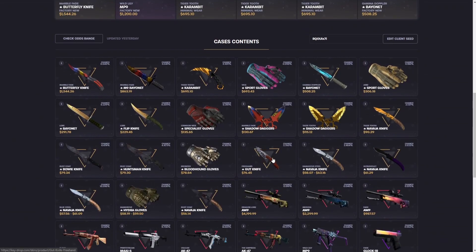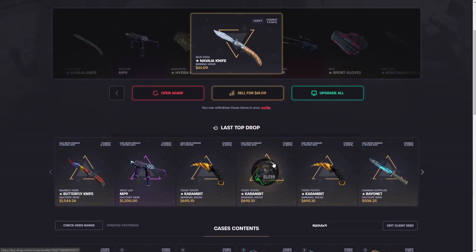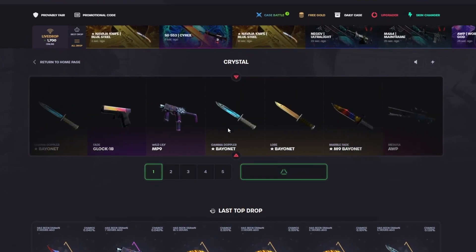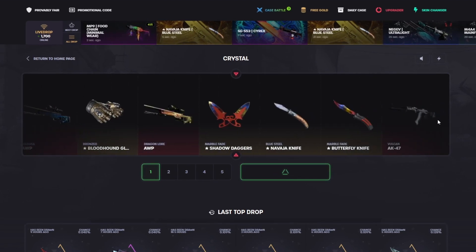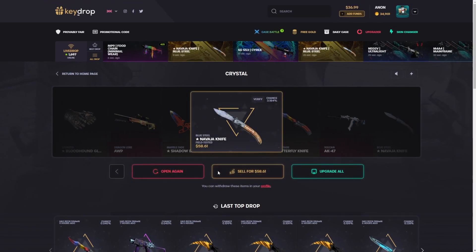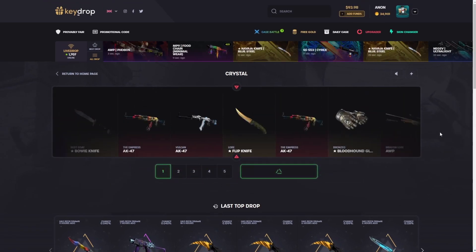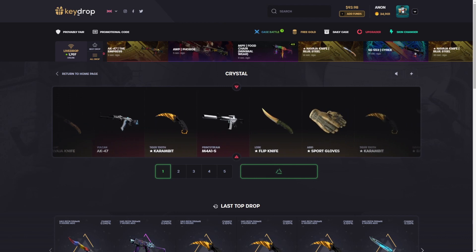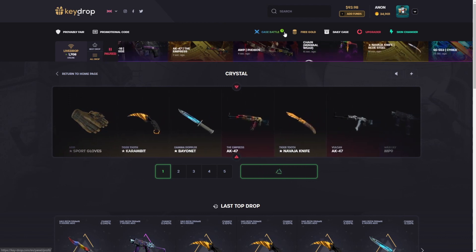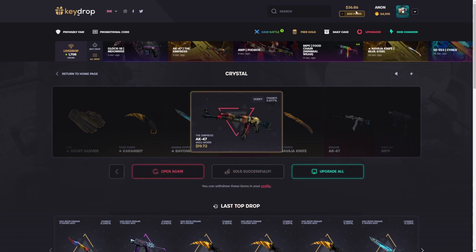Come on please, at least give us enough to do one more. A Medusa, a Doppler — what is there, Prince in here too? No, it's the AK Fade, but any of those would be so crazy to pull. Come on, please just one more. That should be enough — 61, I think that's what we pulled last time, or 58. We're gonna keep doing it until we're out, hopefully we just get a little thousand-dollar pull.